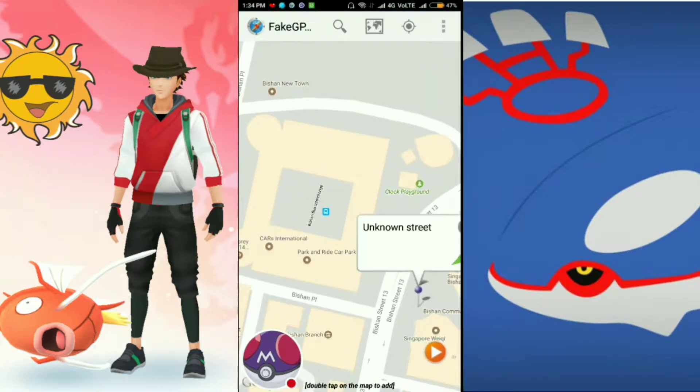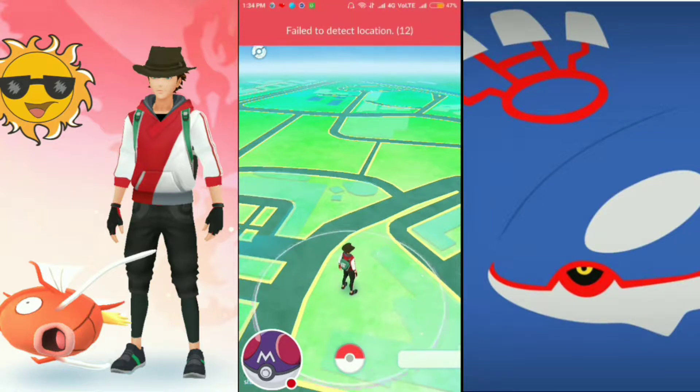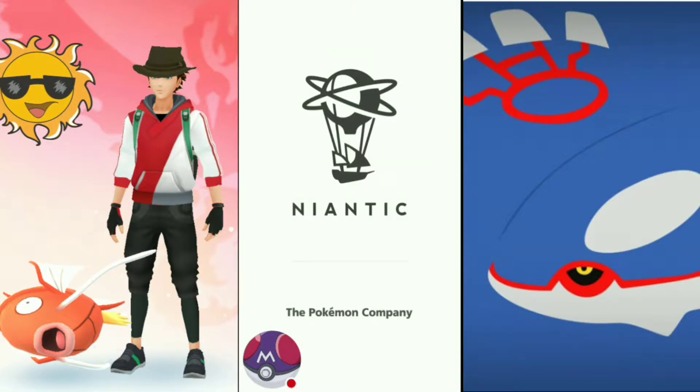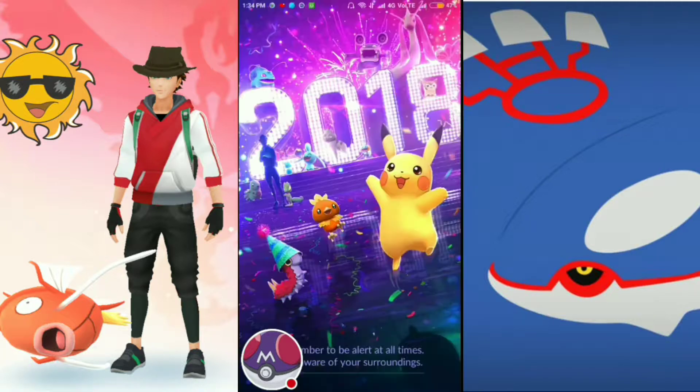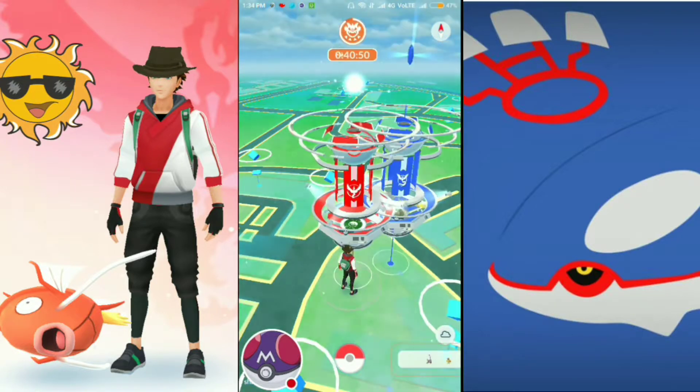I think there will be some issues with my GPS. I have to load it again. I don't know why doing spoofing we get so many problems in Pokemon Go. This is the recent update from Niantic, version 0.89.1. You can download it — the link is in the description.